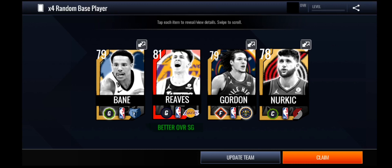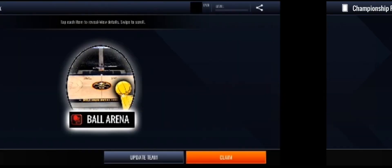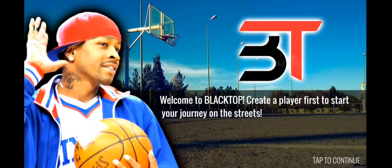For example, one player got lucky and pulled an 81 overall Austin Reeves from the base packs. The jersey pack gives good stuff with good boosts. The championship pack gives players from the Finals — like Bam Adebayo — and there's also an arena with a different boost, plus an 87 overall Jokic from the plus pack.